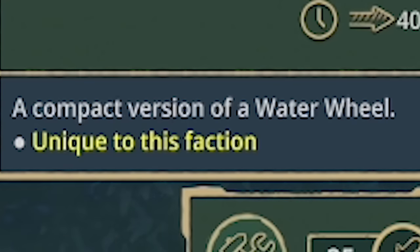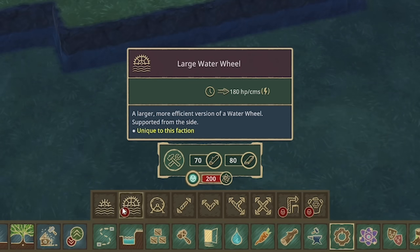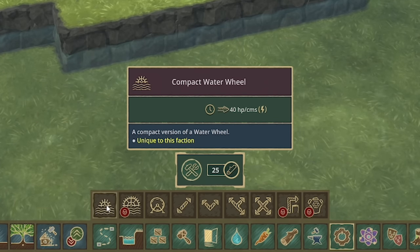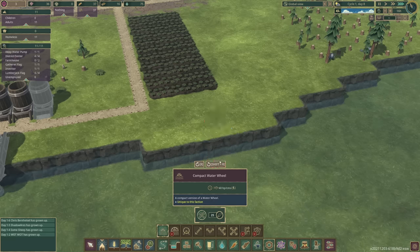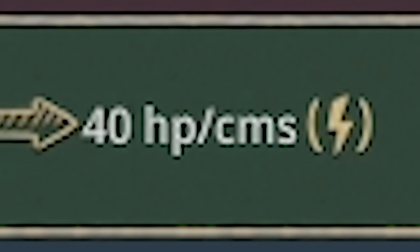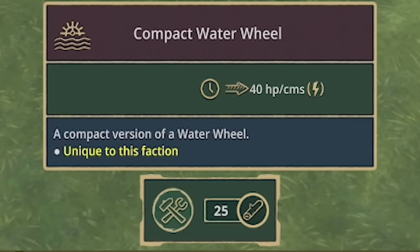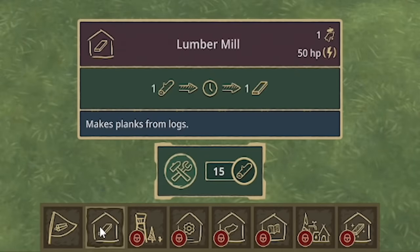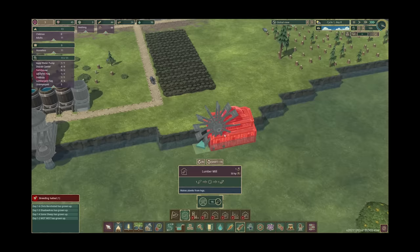I might say build another water tank. And then I'm going to try and create some planks. And this is new — a compact water wheel. It's a compact version of the normal water wheel. So it looks like they've created two different size water wheels now. Interesting. There's no need to do any wheel of shames yet. I want to see — look how small it is, it's really narrow. So that creates 40 HP per centimeter. So if we were to build that there, what do we need for the lumber mill? Oh, it needs 50 — that's not good.